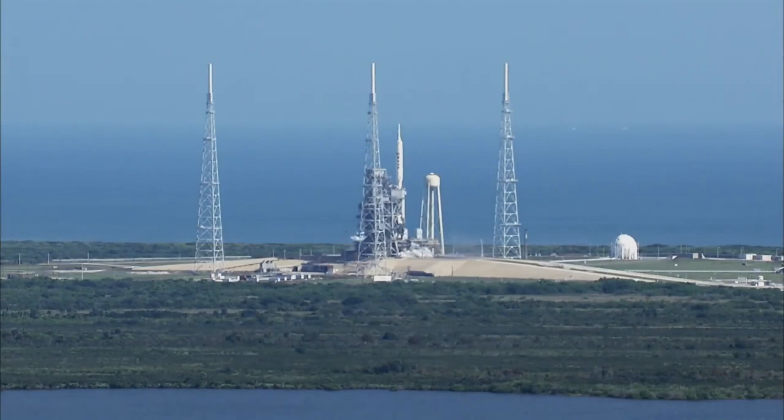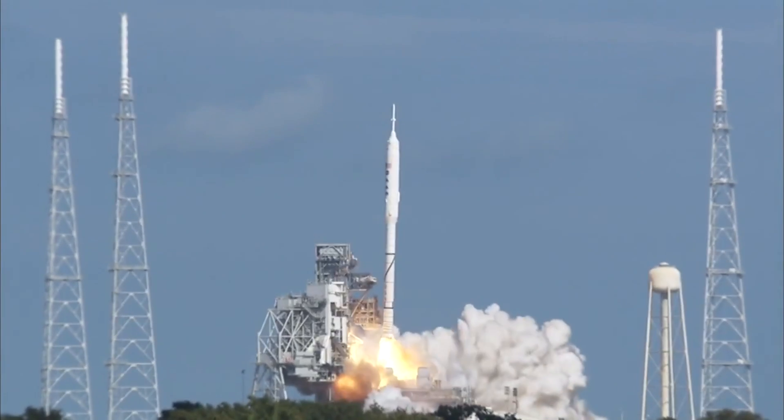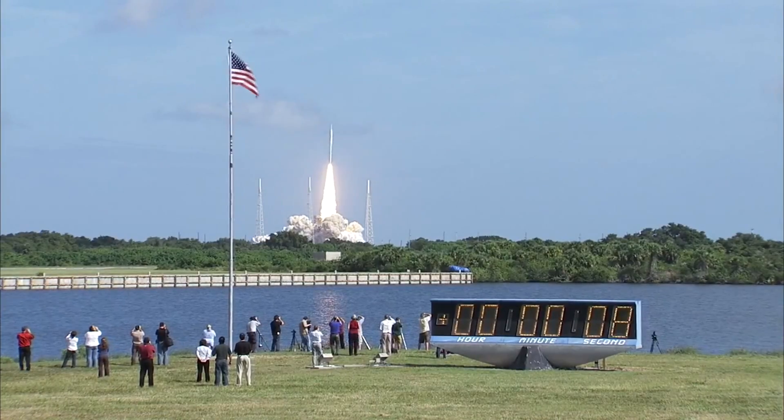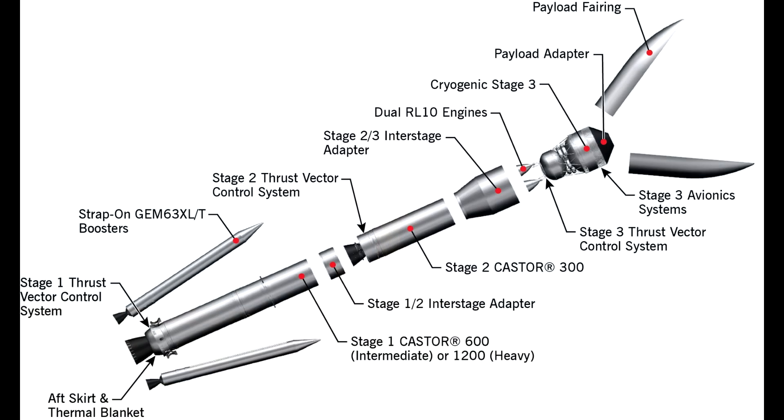In particular, it bears more than a passing resemblance to the Ares One. The Ares One was supposed to be the crew launch vehicle for the Constellation program, which was ultimately canceled and then reborn as the SLS. This is the diagram that was put out — it shows a Castor 600 or 1200 as the first stage with a pair of Gem 63s attached to the side. The second stage is a Castor 300 and then there's a third stage with a five meter payload fairing for pretty large payloads.